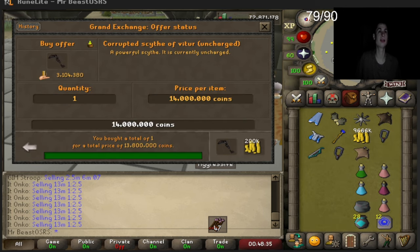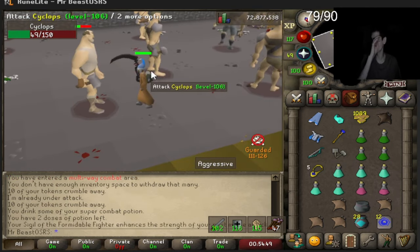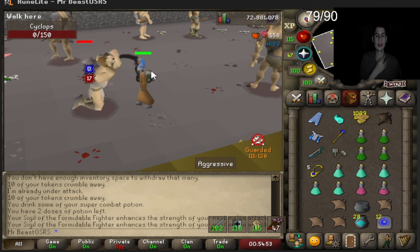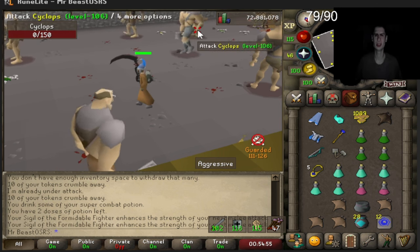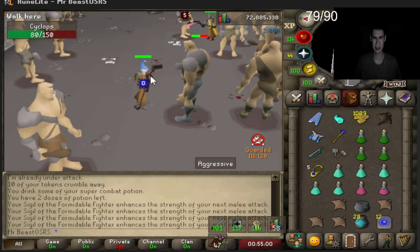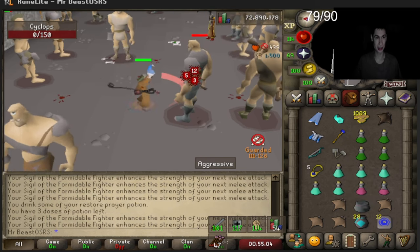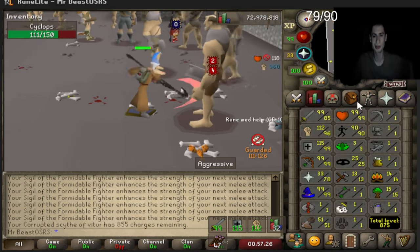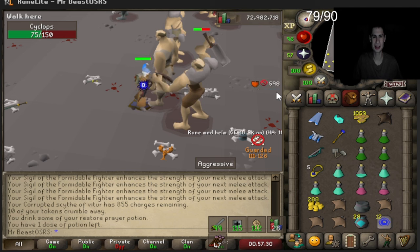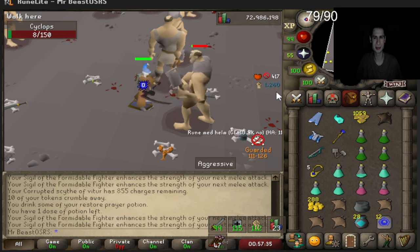13.8 — you drive a hard bargain. We now have the sigils we want. Should we stack it with aggression or something? We currently have swashbuckler, formidable fighter, and the healing one. I'm not sure if we even need the healing one anymore — it does use blood runes and we only bought 800, so we'd have to risk the scythe again when we run back since there's no depot box.